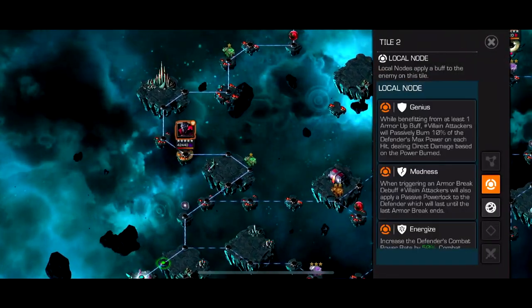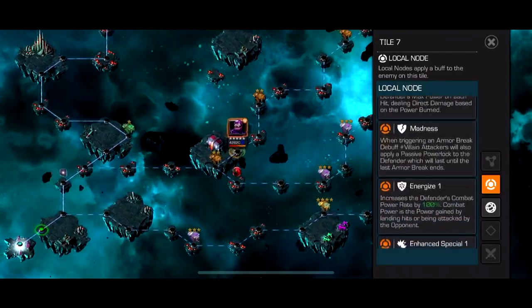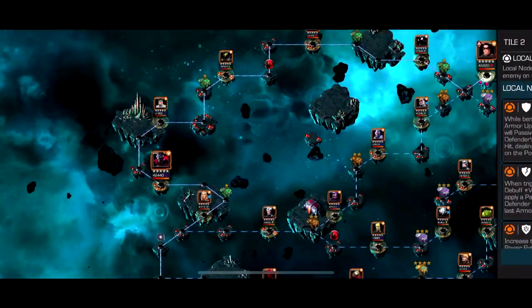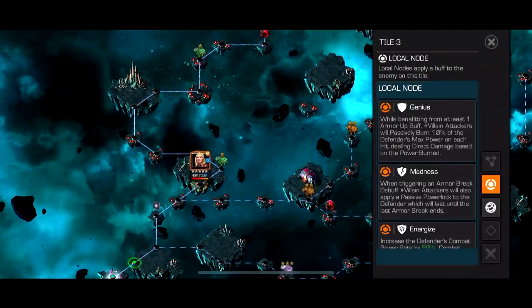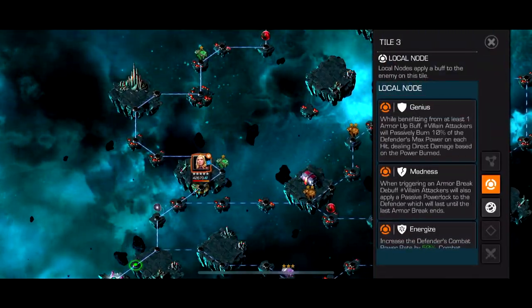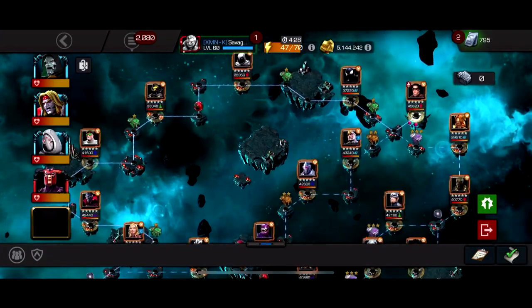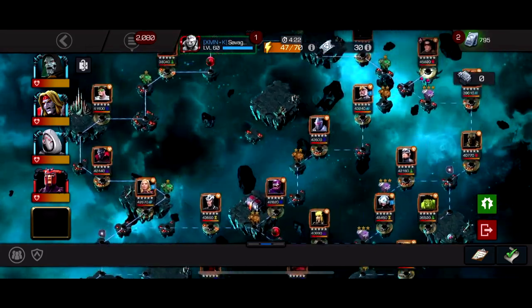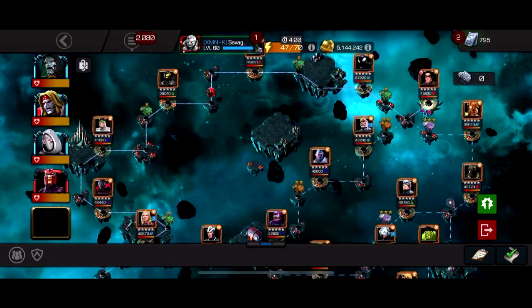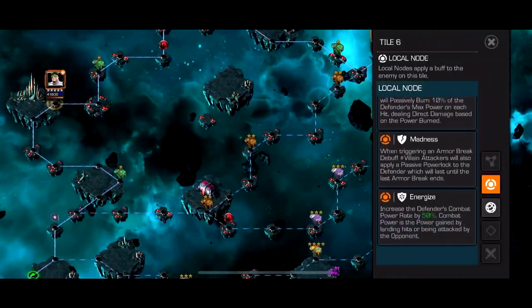This one has Energized 50% and this one has Energized 100%. This top path is the easiest by far — it just has characters with a tiny bit more power gain. Madness and Genius are basically nothing nodes; I think they give you some bonuses but they're really not anything to worry about. So this top path is definitely the easiest — it has super easy characters with literally just a tiny bit of power gain.